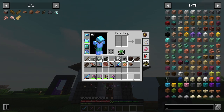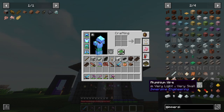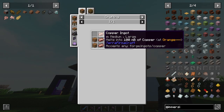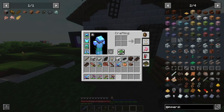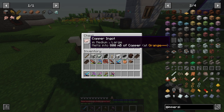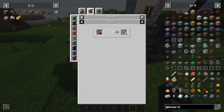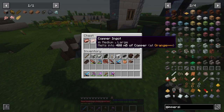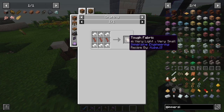We're going with Immersive Engineering, and the power system there isn't like regular cables — you need wires like a proper electrical circuit. We need wire connectors, which are just terracotta and some copper, and wire relays which use the same materials. Pretty cheap. But I realized the wire recipe costs way too much copper — just two wires out of these. Also, the recipe doesn't show up in the anvil; I'm not sure why — maybe I need a higher tier anvil, which is what I'll work on next.